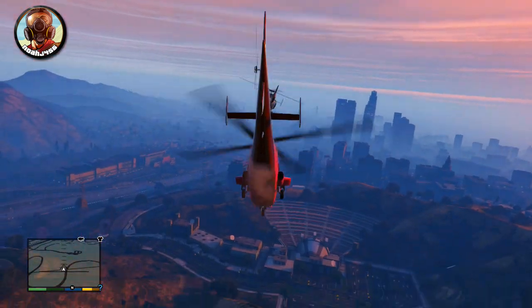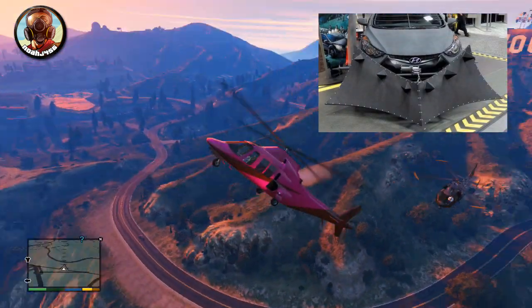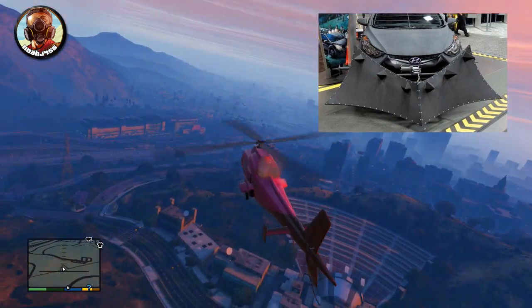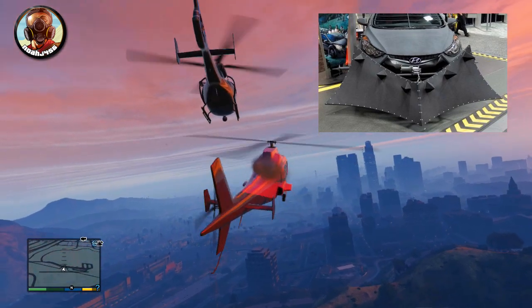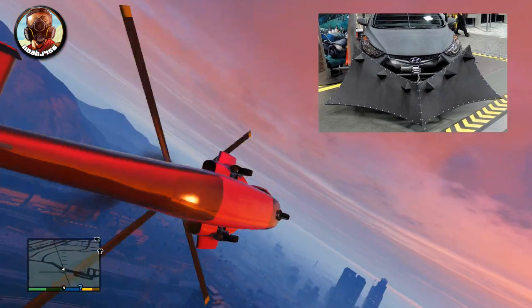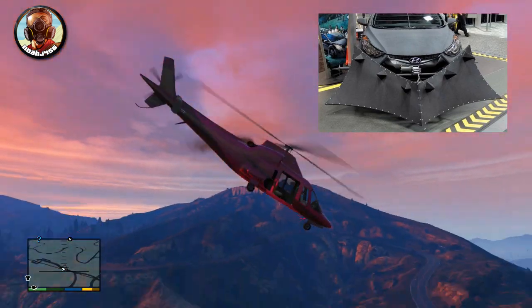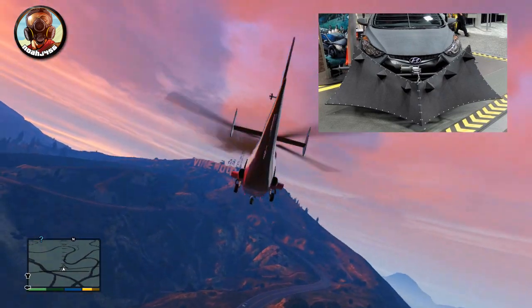The first want is a bull ram that goes on the front of your car — the official name is like a cow pusher. They have these on trains but this one's more menacing, used to clear ways. Maybe you put this on a gigantic truck with a lot of horsepower to knock cars out of the way if you're escaping from the police — just ram through a blockade and have the rest of the cars follow in behind.